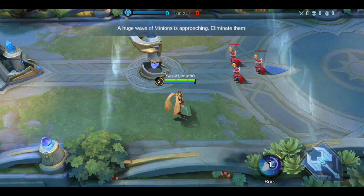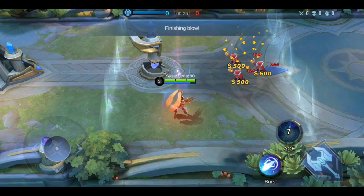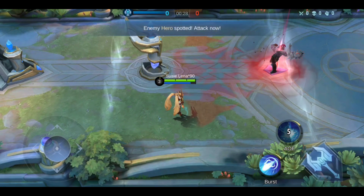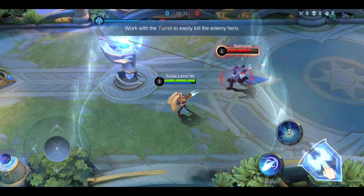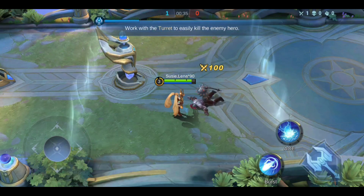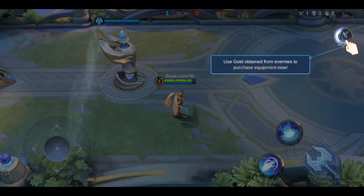Bring them down. Upgrade available — tap here to learn Void Projectiles. Enemy Balmond spotted! Defeat him. Now that I've leveled up to level three, tap here to buy equipment directly.